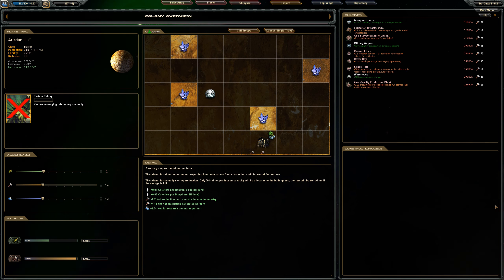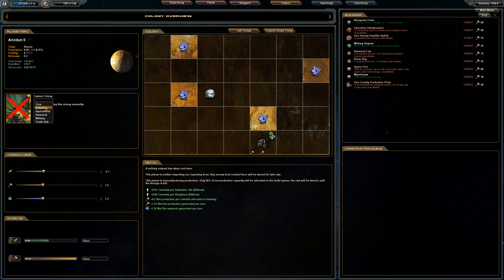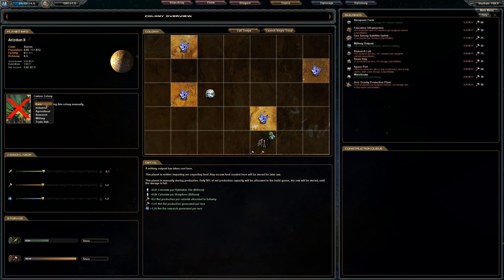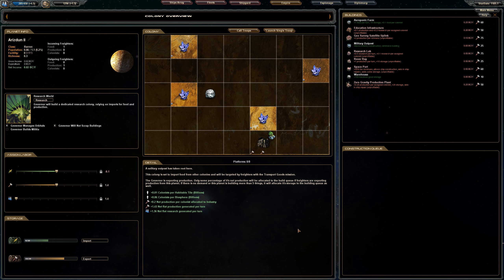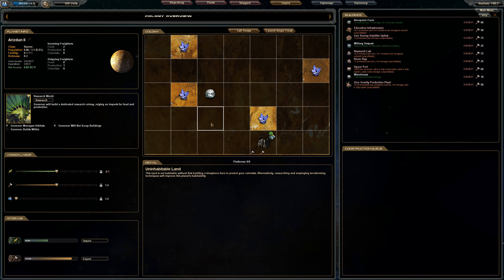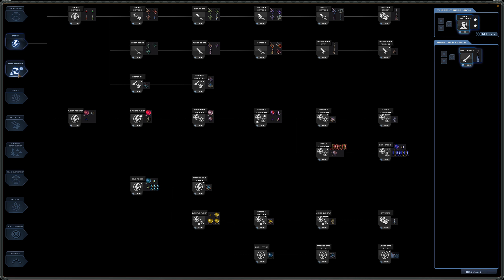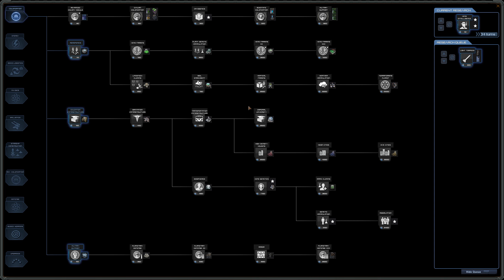That was the closest I've ever been to beating them. We only have four spots to work with — that sucks. We'll make it a research planet since it's already going to have those thought crystals and I don't have anywhere to build anyway. There's a technology to make this work — 'without first building a biosphere here to protect your colonists.' That's what it is! Biospheres. I definitely saw that — it should be in colonization. Let me look... there it is. We'll queue those up.